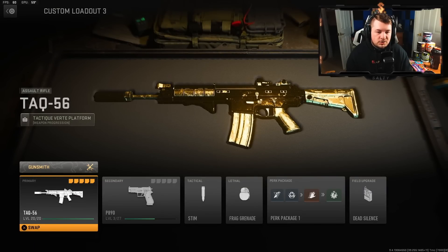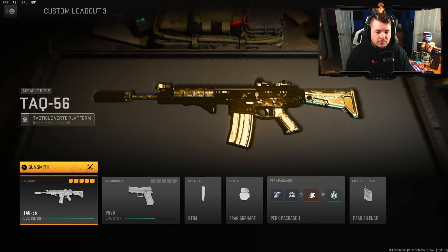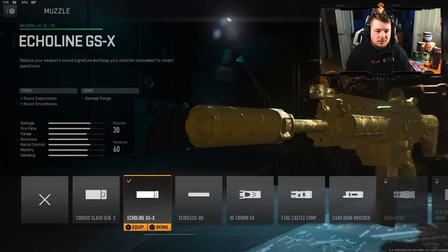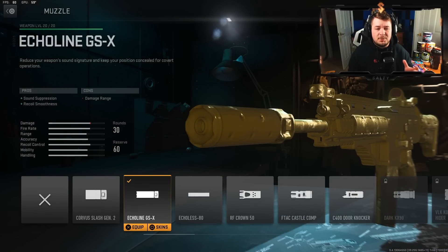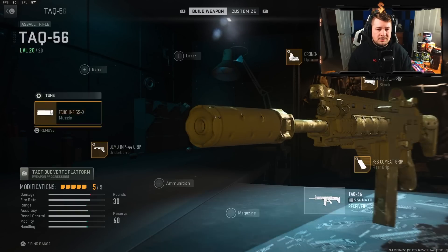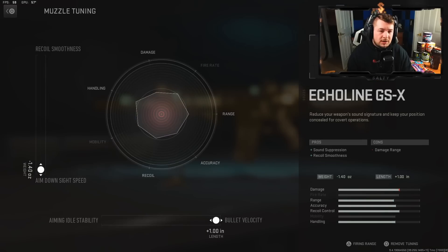Let's get into it - we're going to start with our muzzle, which is going to be the Echo Line GSX. This is basically a suppressor; we are taking a bit of a hit to the damage range but it's not all too much, and we also get recoil smoothness. I'm not exactly sure what that means but it feels really good on the weapon. One of the big things is we are not losing aim down sight speed.